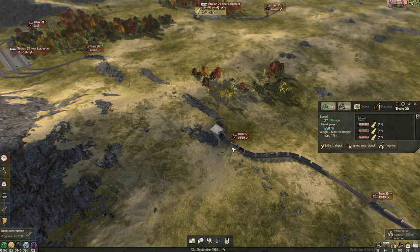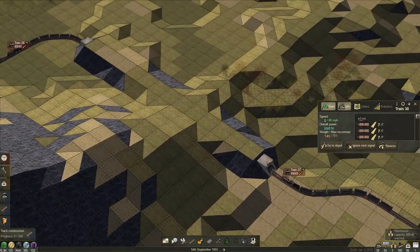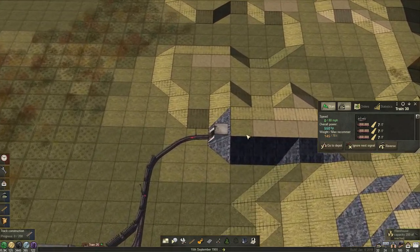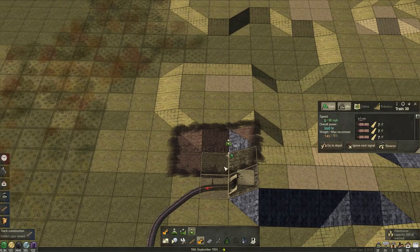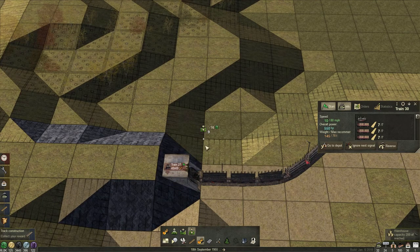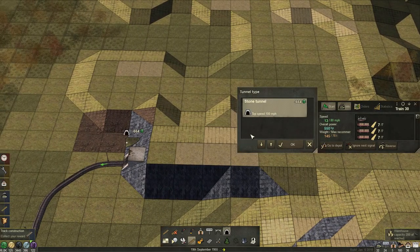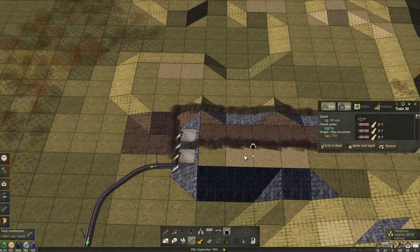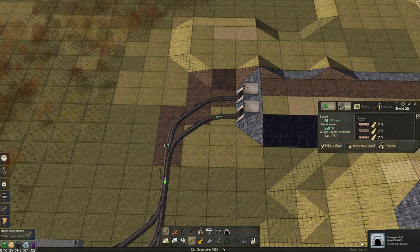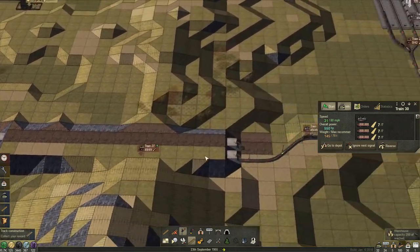We are already having some issues with this single tunnel over here. Yeah, as you would expect. So let's just add a second one. Lift this up — tunnel, tunnel through here. Lift this up. I think we've built lots of tunnels.